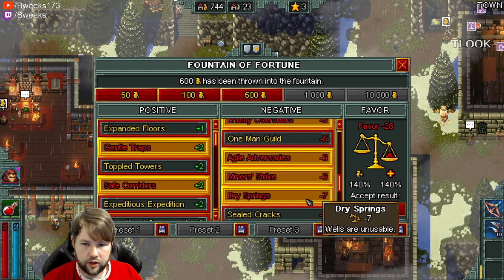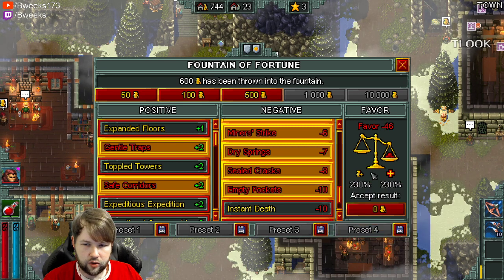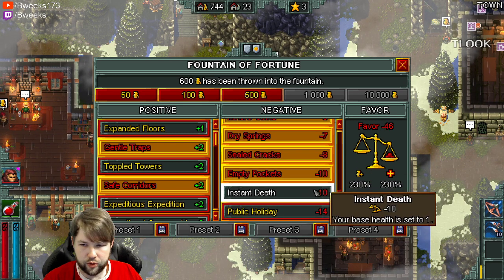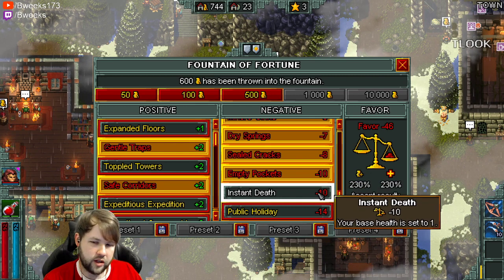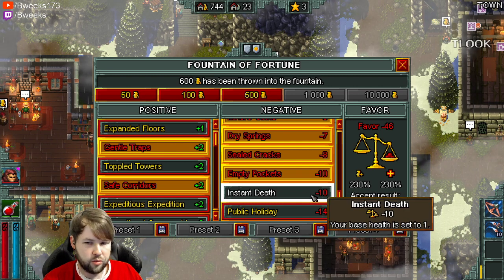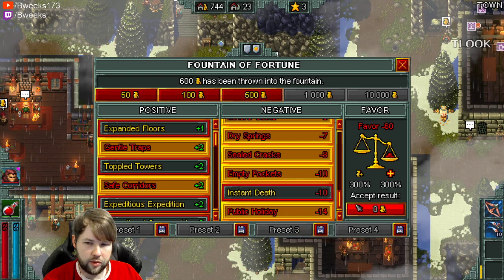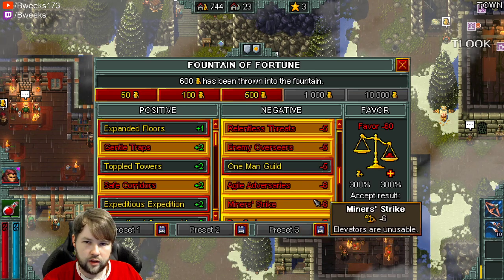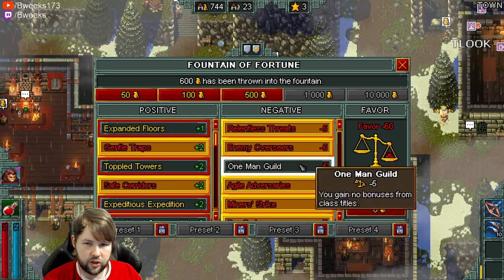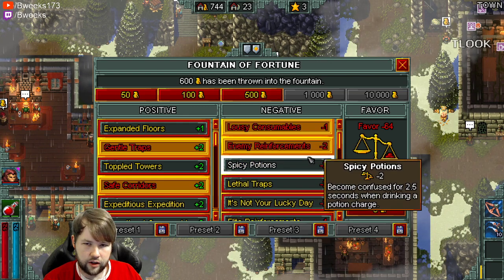Dry Springs — you don't need the well. Sealed cracks, no secrets. Empty pockets — bosses and enemies don't drop any loot, so we're up to 230 now. Instant death is a little brutal. There are some ways around it. This just puts your base health at one. If you get an item that increases your health, you can get around it a little bit, but this is kind of just for a meme or your own challenge. Public holiday — no shopkeeps. Since we have Miner Strike activated, I'm actually going to turn off ore.